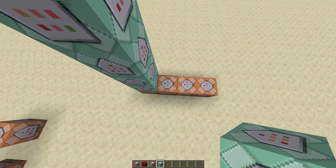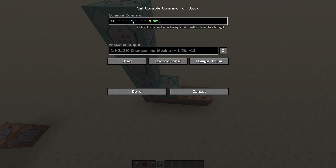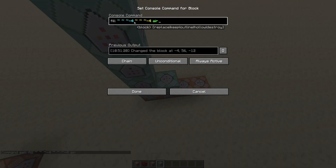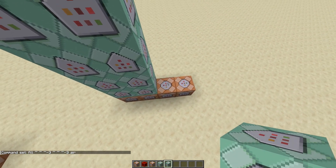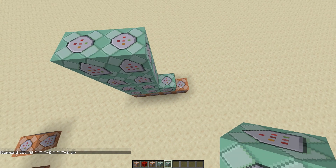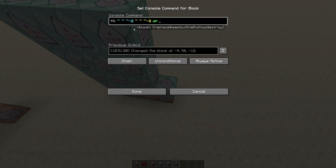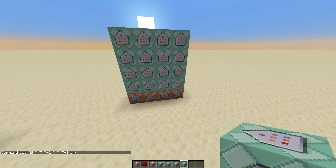Next, go to the next column and place the same command block. You'll notice this first column has a negative four in the command. So this column is our negative four column — meaning the next column must be the negative three column. Change each negative four to negative three, then copy and paste it. Next column is negative two, and the final column is negative one. Change all those values accordingly.